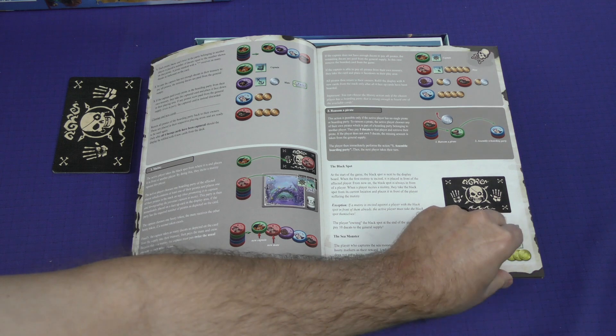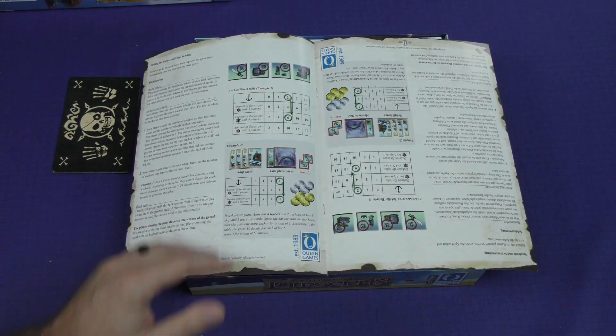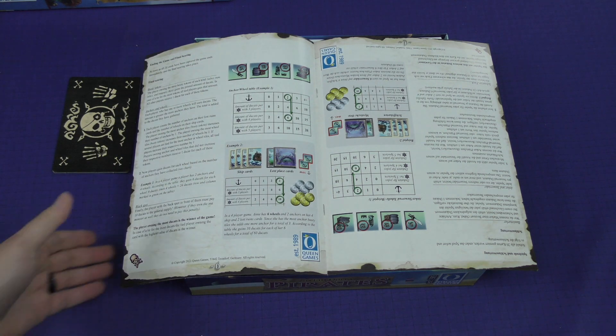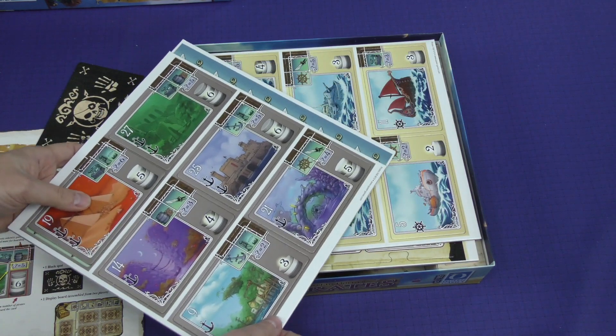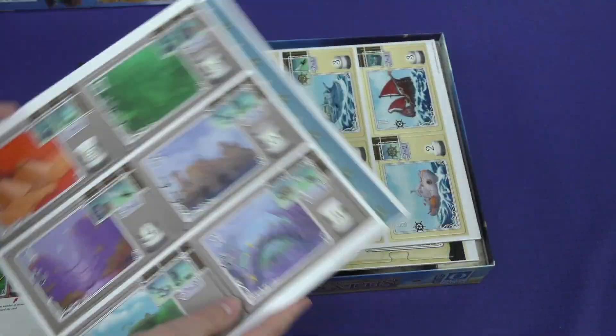And then it talks about the black spot and the sea monster, ending the game in final scoring, and they give you an example of final scoring. It does not look like a complex game, at least in the rule set, which is nice. It looks like it's going to be relatively quick to teach and learn, based off those rule sets as well.